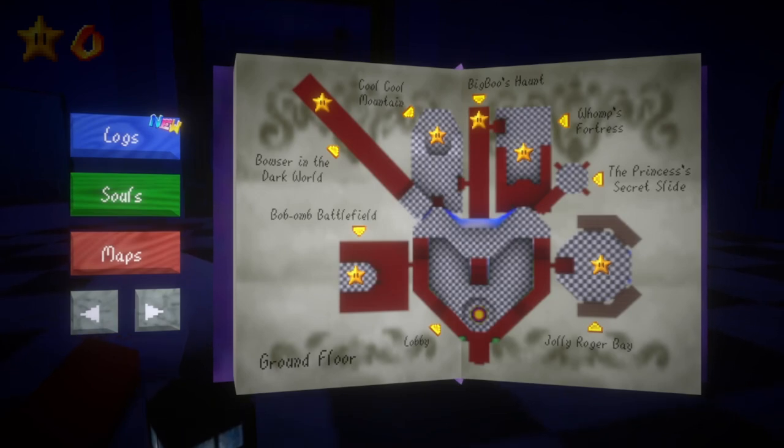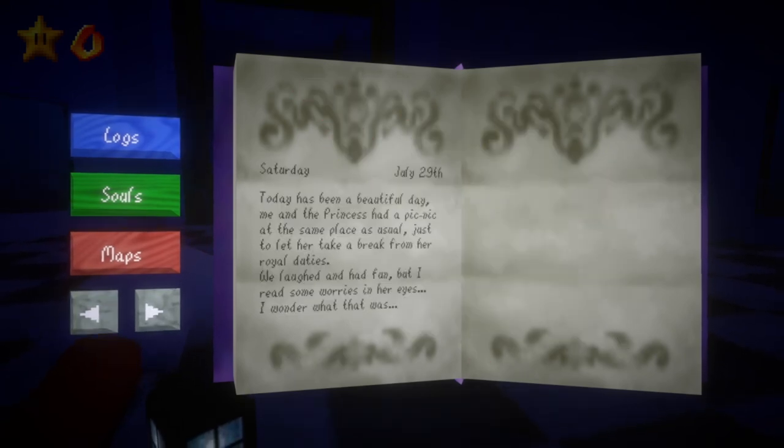Okay, so the map shows: there's the lobby where we were, there's the Princess's Secret Slide, Jolly Roger Bay, the Grand Floor, Bowser in the Dark World, Bomb-omb Battlefield. This is the blog entry: Saturday, July 29th — 'Today has been a beautiful day. Me and the Princess had a picnic at the same place as usual, just to let her take a break from royal world duties. We laughed and had fun, but I read some worries in her eyes. I wonder what that was.' Worries, huh.